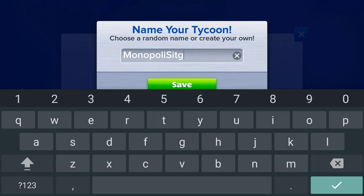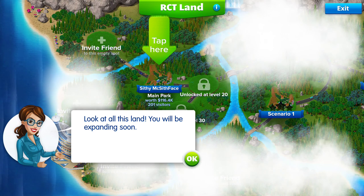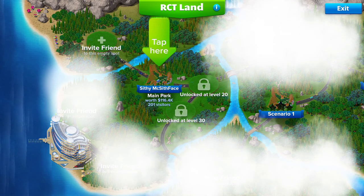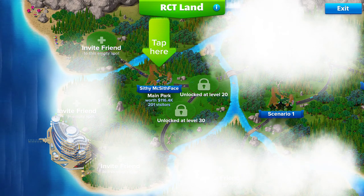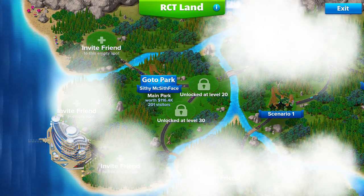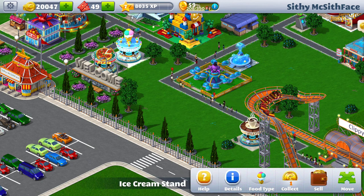I give myself a name — a merging of Star Wars and Monopoly. And now I can expand into more regions as well. I can tap on my park, go to my park, and resume collecting money and doing various things.